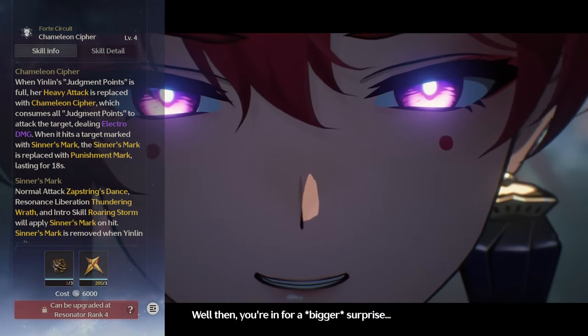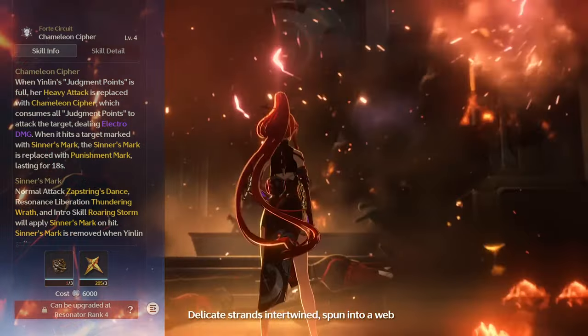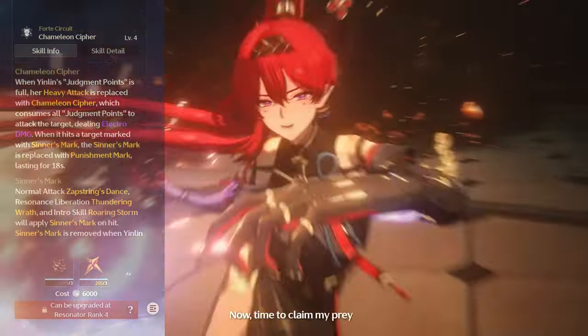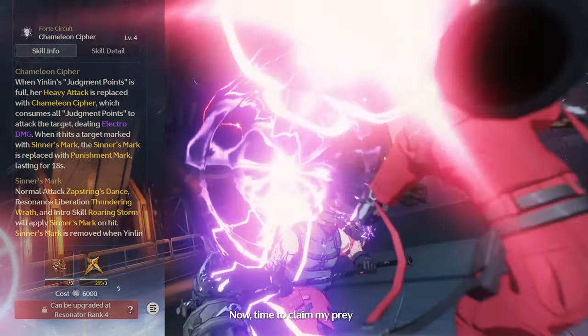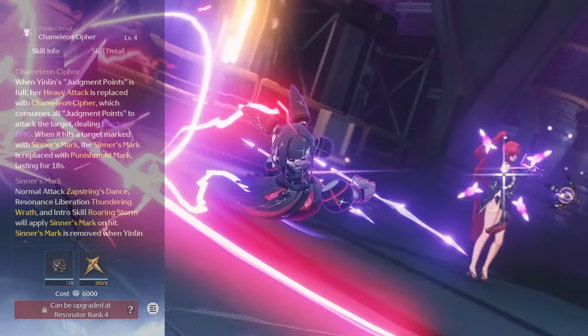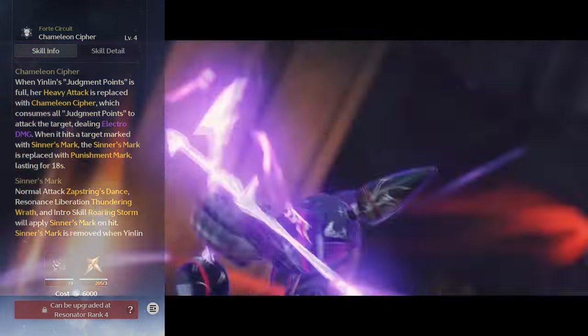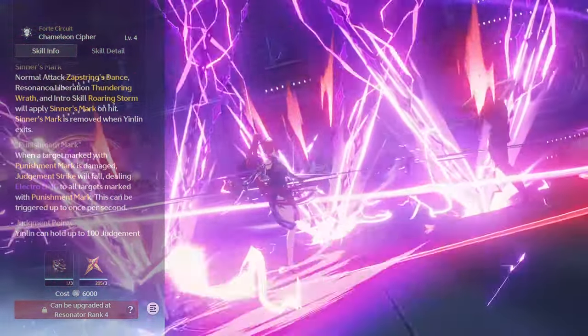In battle, dealing damage with her Basic Attack, Resonance Liberation, and Intro Skill will apply a Sinner's Mark to targets hit, as well as generate a set amount of Judgment Points. When her Judgment Meter is full, activating her Heavy Attack will deal a massive amount of Electro damage to the surrounding foes, as well as converting their Sinner's Mark into a Punishment Mark.